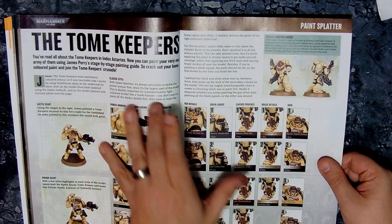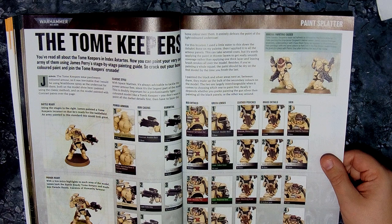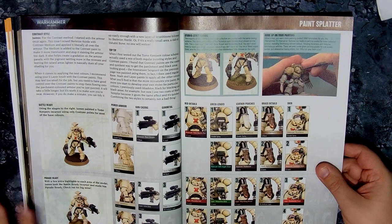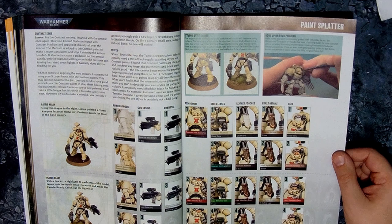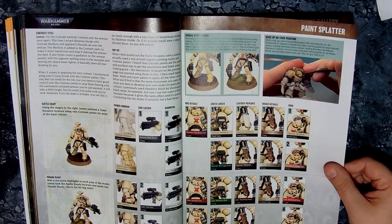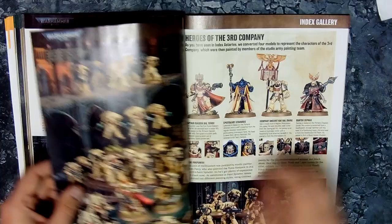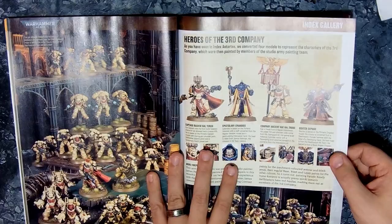The Paint Splatter section covers Battle Ready and Parade Ready variants, with instructions for both the Contrast Method and the Standard Layering Method — for both the special characters and the regular Marines. One example shown is an Infiltrator with a Proximity Mine. There's also background artwork and Index imagery for the Marines of the third company in this article.